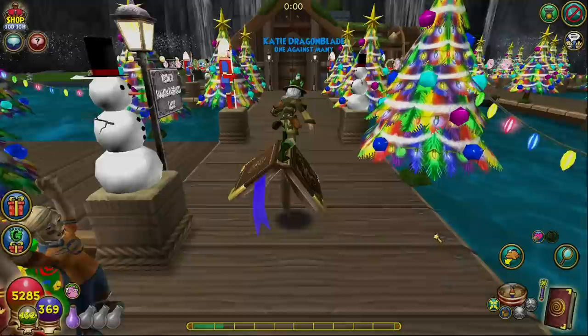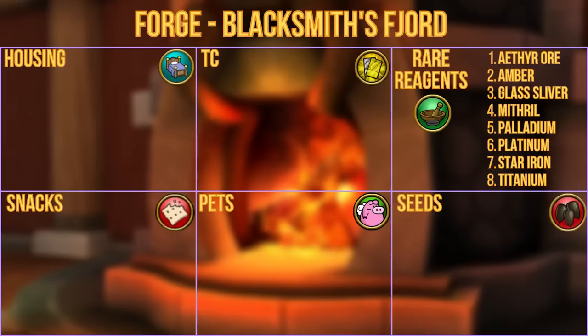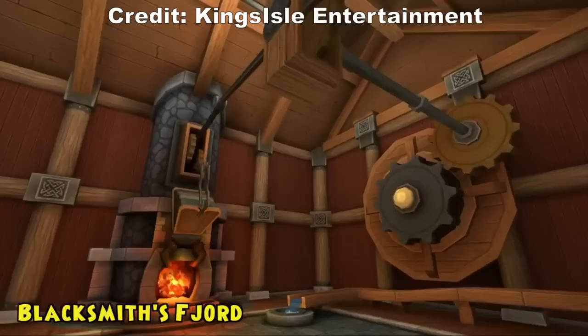The forge can be found in the blacksmith's fjord by heading straight into the house and then making your way to the furthest back room on the right. Here you can earn a whole bunch of different reagents, but some of the more interesting ones include ether ore, amber, glass sliver, mithril, palladium, platinum, star iron, and titanium. Note that in many cases you can get more than one of a reagent, which can lead to ridiculous amounts of rare reagents like amber, which KI themselves highlight.